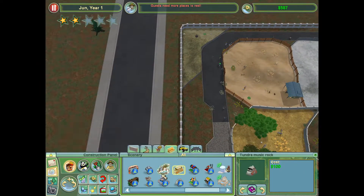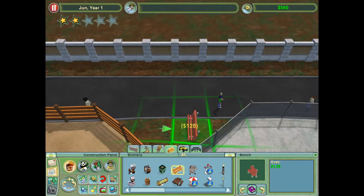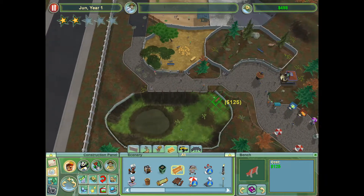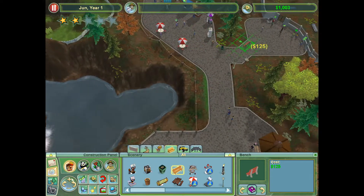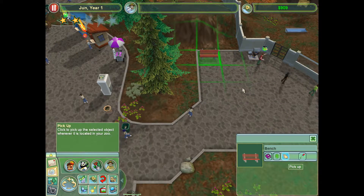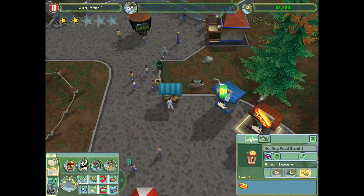Guests need more places to rest — thank you for reminding me. I was also going to build a guest area right there. I'm going to start working on that right now. I'll put one here and one there. They really don't have anywhere to rest — well, they've got that over there, but that doesn't count I don't think. I'll put one — is that going to mess up the path? It is, I don't like that. Okay, then we're square.